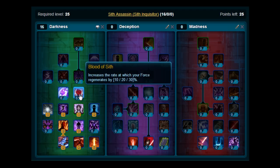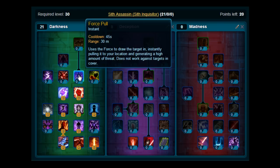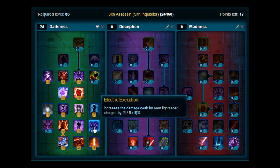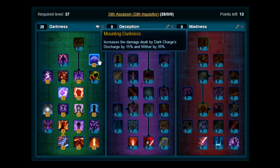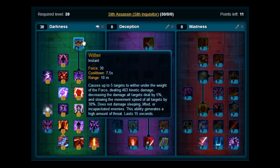Then put three points on Blood of Sif, stick two points on Hollow, then pick up Force Pull. Pick up Eye of the Storm and Electrify. Then move back down and stick one point on Electric Execution, which will open them up. Then three points on Mountain Darkness, two on Harness Darkness, and finish the Darkness tree with Wither — so you've got 31 points on the Darkness tree.